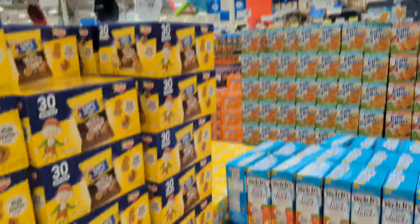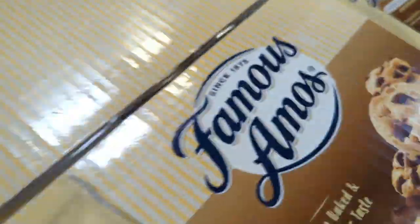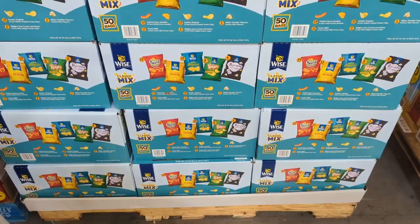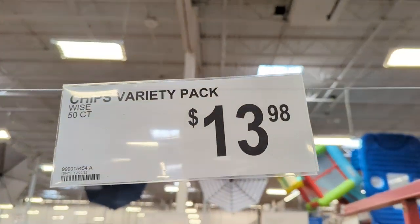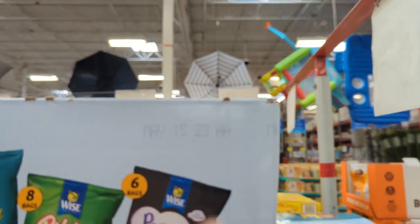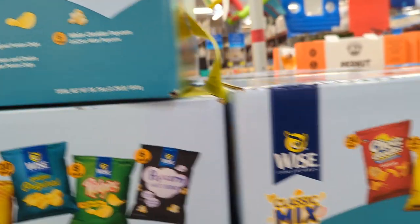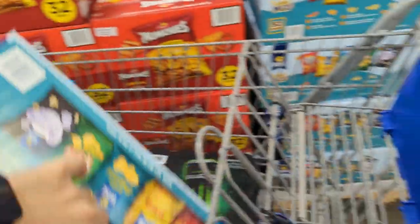Up next we've got Famous Amos at $0.42 a bag — we'll take those for sure. We sell those for $1, and maybe soon $1.25. We're talking about raising prices, which has been the next big thing. Here is our Wise Variety Chips — $13.98 for 50. I'm checking the dates on those; that's one reason I like to shop in-store, to make sure I have the latest dates possible. All of them here were May 15th of 2023, so we'll go ahead and buy a box of those too.